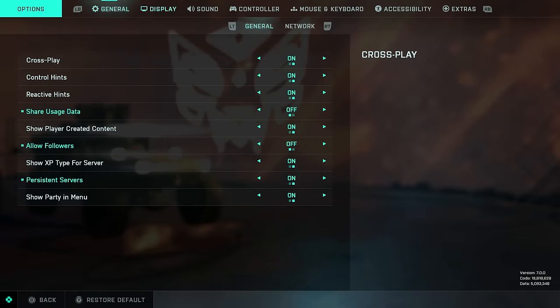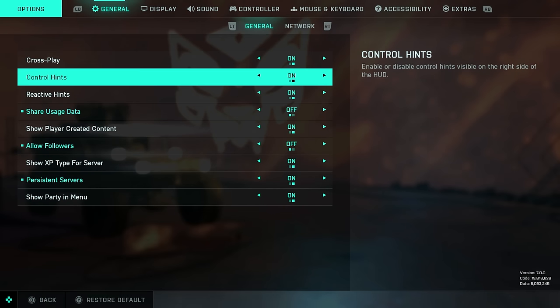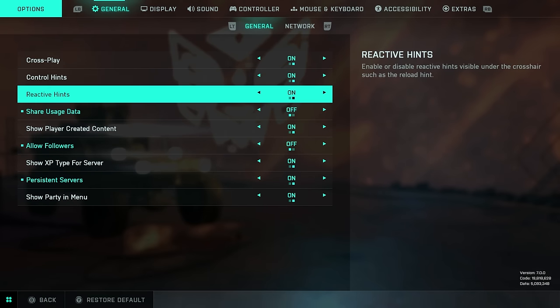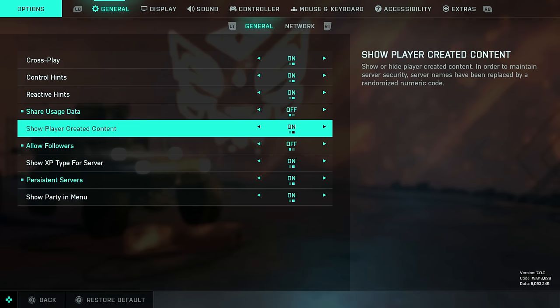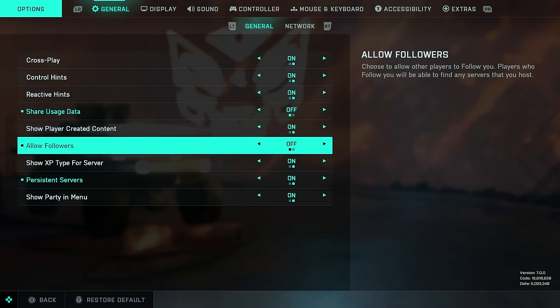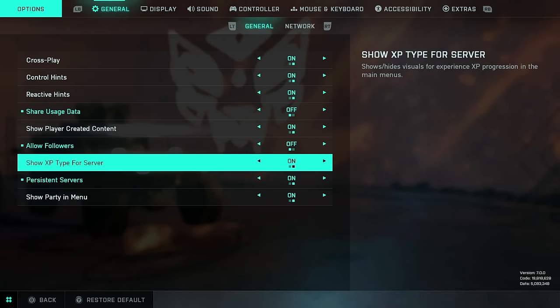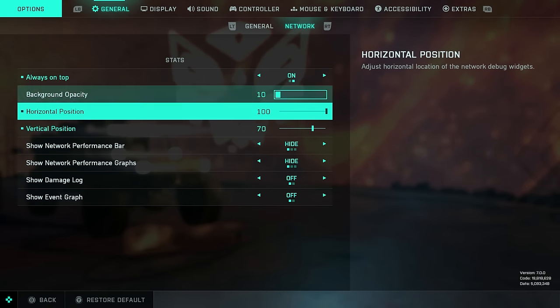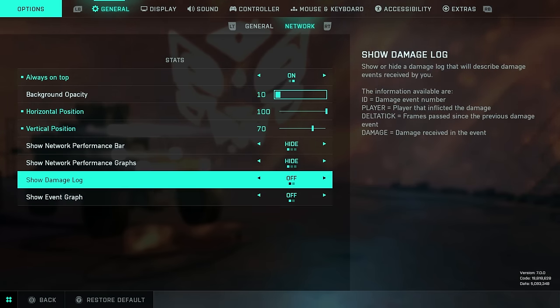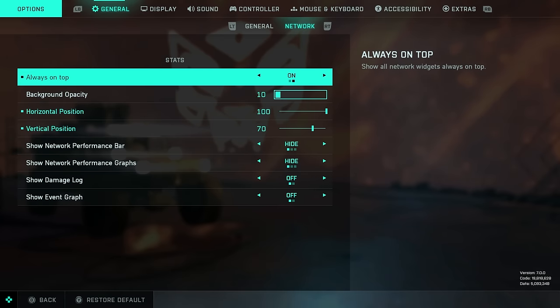Make sure crossplay is enabled so you can actually find a game. Control hints appear on screen and can be very helpful for new players. Reactive hints such as the reload hint can be helpful too, so I'd leave both on. Turn off share usage data if you don't want to share your information with EA. Turn off player created content if you don't want to see that. If you host any servers, turn on allow followers to allow players to join you. Turn on show XP type server and show party in menu. On the network tab, you don't need to change any settings unless you have latency issues.